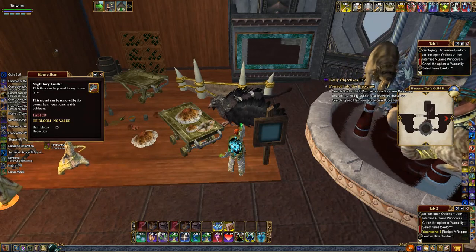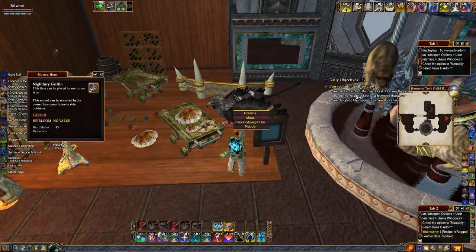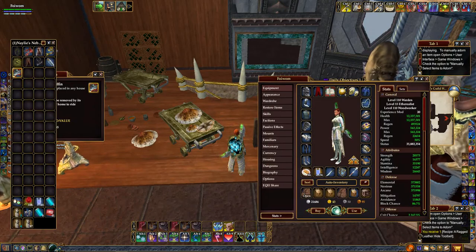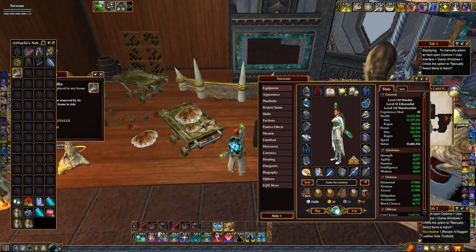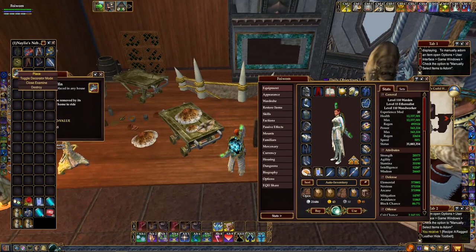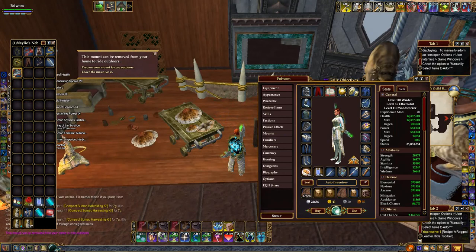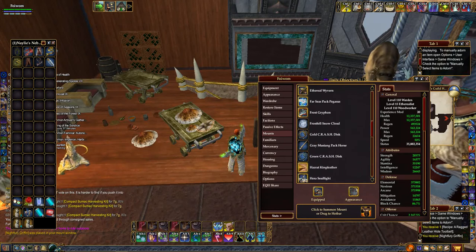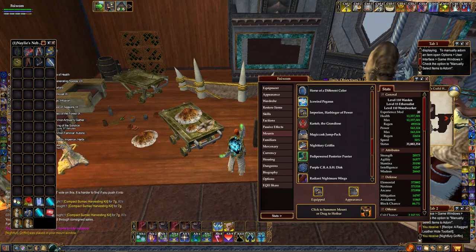He costs 200 beer tokens, and I'm going to pull him out of the guild display where I've had him sitting and turn him back into a mount. Then I will bring him outside and we will go for a spin as soon as I find him again.